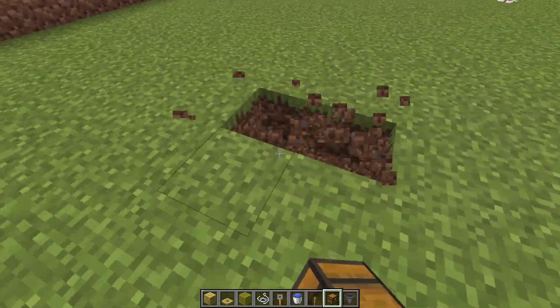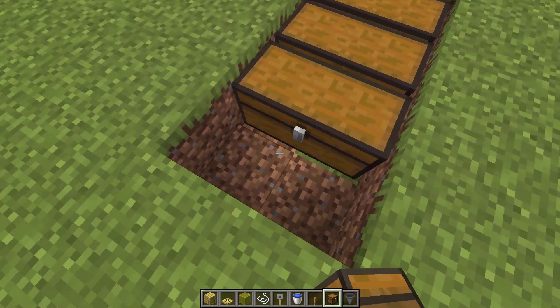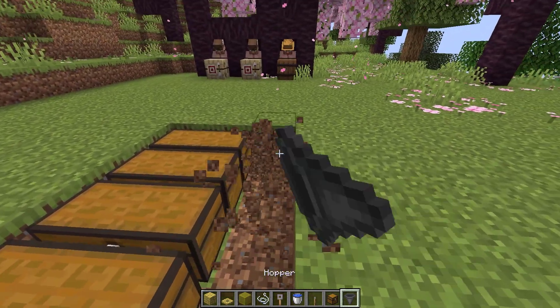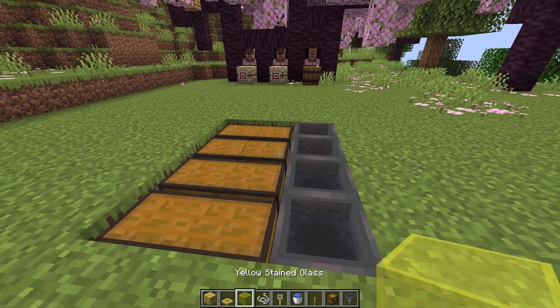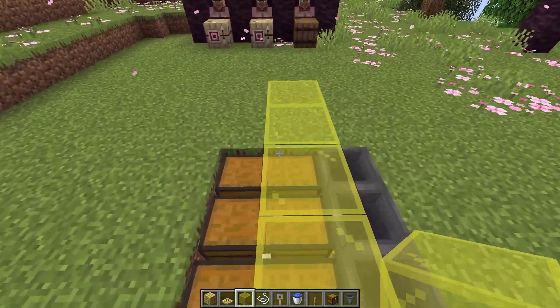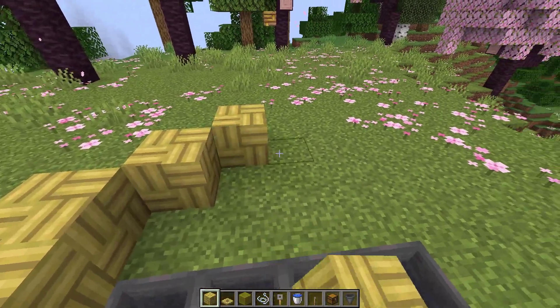Next, string duplication. First dig eight blocks, then place four double chests. Next place four hoppers and make sure the hoppers are connected to the chest. Once done, place glass blocks, then place solid blocks. Make sure you follow the pattern.